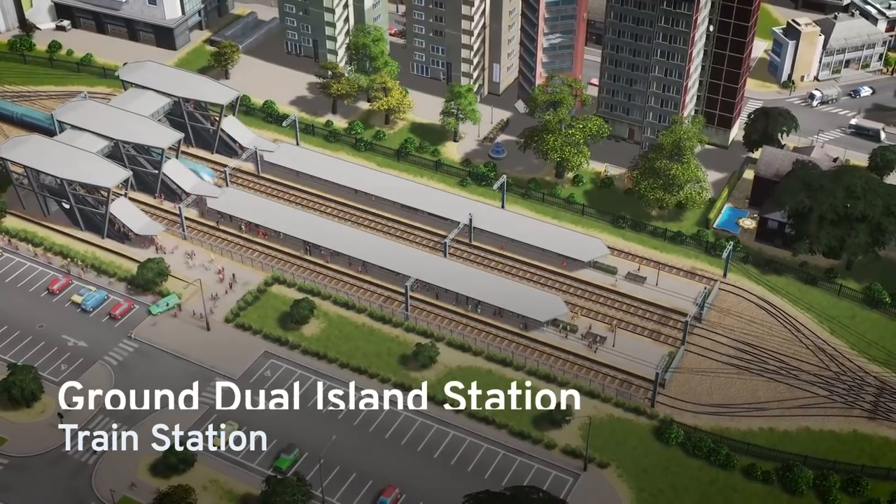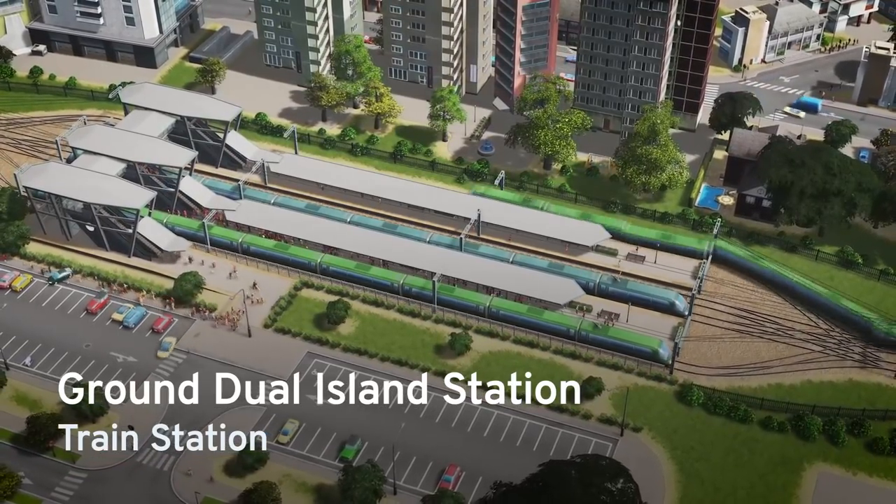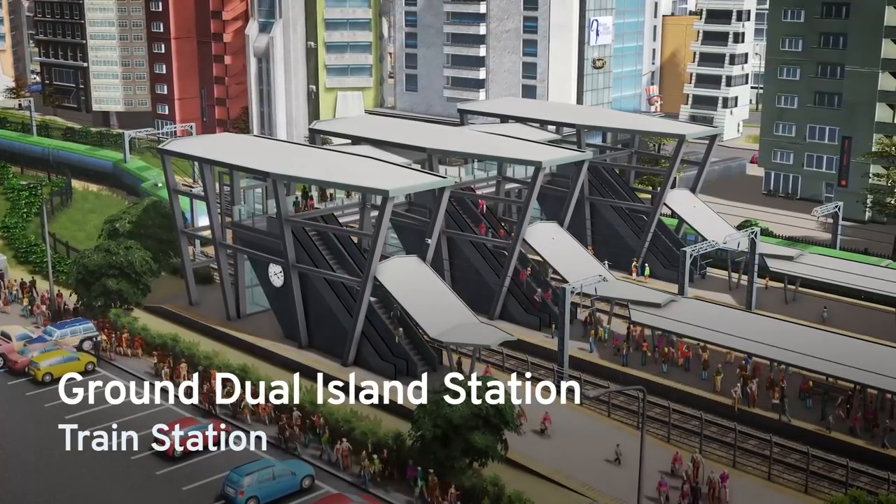The Ground Dual Island Platform is sort of the opposite. It's great for when you want a lot of services to stop without holding other trains up, and it's perfect for transfers between multiple lines.